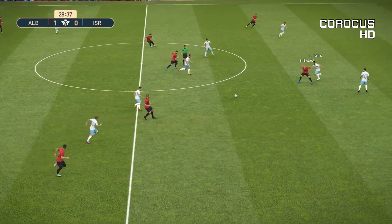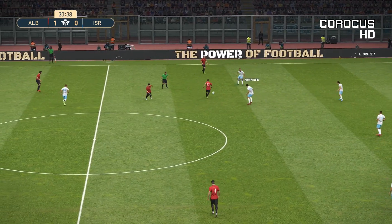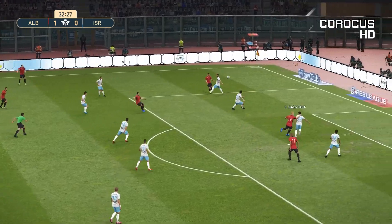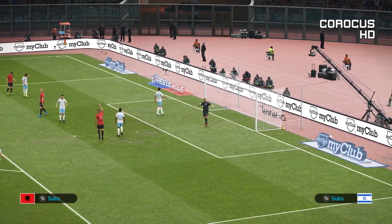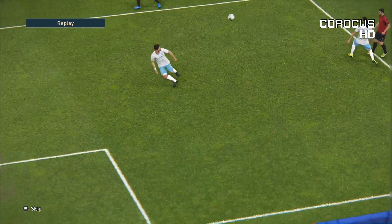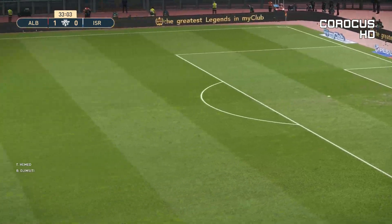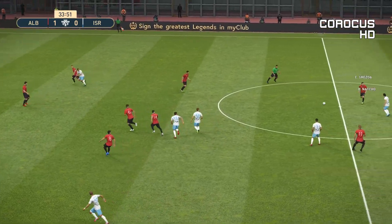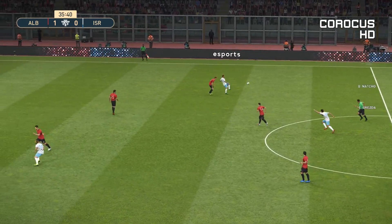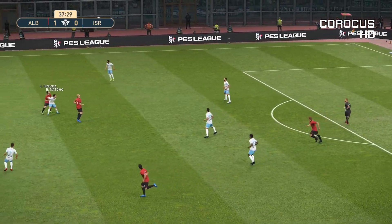Albania back in possession. Lila to Grezda, Lila to Lila, Grezda, Lila receives again — a cross, Balaj heads it but once again it looks like a corner kick. There seemed to be a deflection off a defender right next to the striker. From the behind angle it was clearer that Balaj simply put it over the crossbar. A foul is given but the ball remains with the Albanians as the referee plays advantage. A great pass to Guri but the goalkeeper is off his line this time and clears it away.